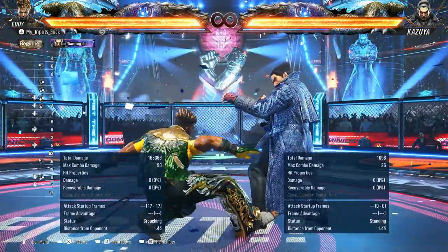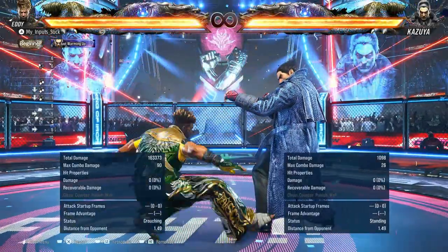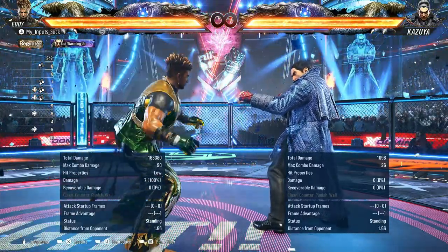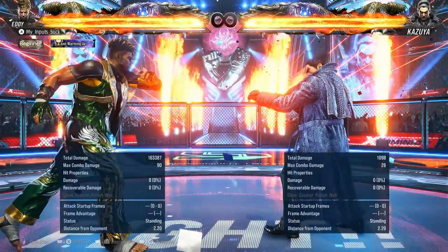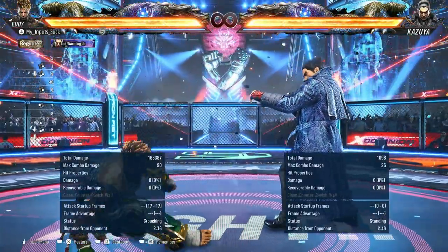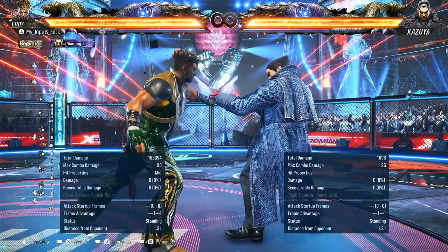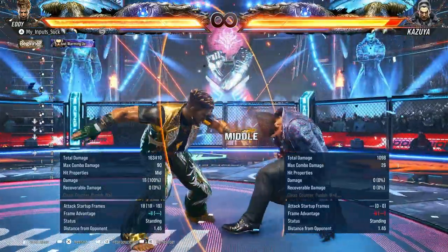And we have Negativa. Negativa 1 — doesn't really have the best range. On hit it is neutral, on block it's minus 11. You do have Negativa 1-3, not 1-4 — I wrote 1-4 down by accident. The 1-3 extension is minus 14, not as good. Negativa 2 — really good.